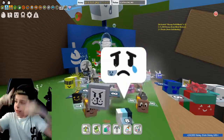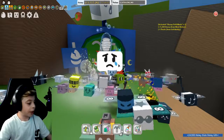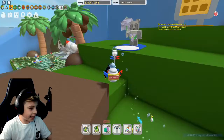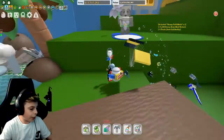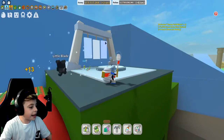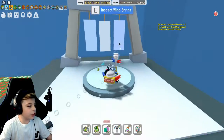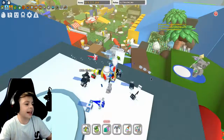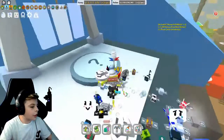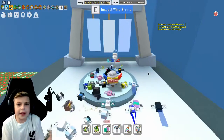The first method to actually getting these field boosts is called the Wind Shrine. This guy right here is called the Wind Shrine, and the Wind Shrine is located in the 35 area. This is kind of like a late game area for players. So this is the Wind Shrine.